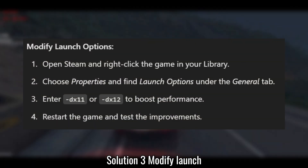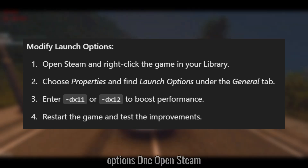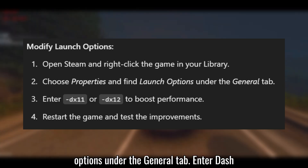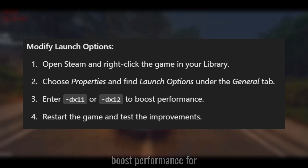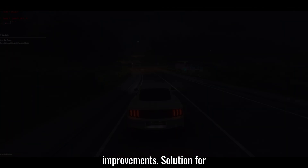Solution 3: Modify launch options. Open Steam and right-click the game in your library. Choose Properties and find Launch Options under the General tab. Enter –dx11 or –dx12 to boost performance. Restart the game and test the improvements.